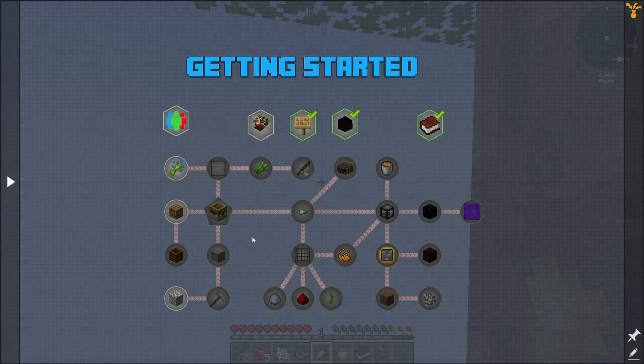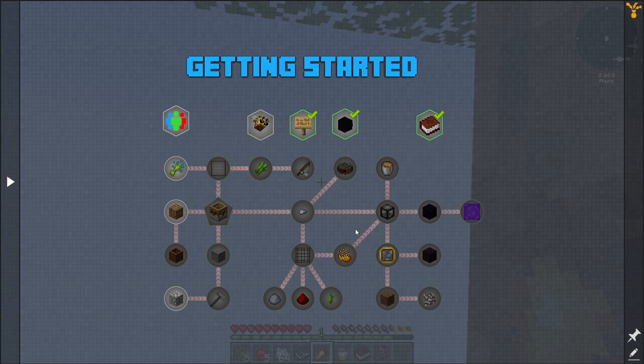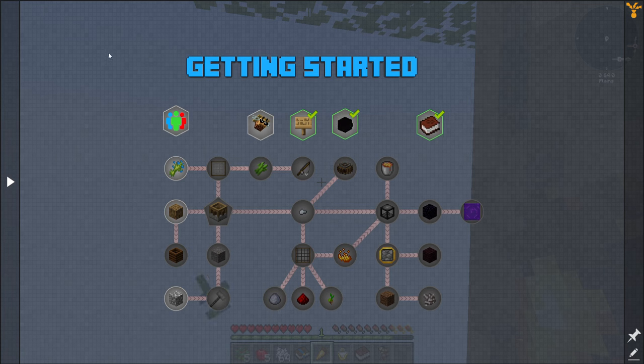This is where we're going to start — Getting Started. The first things I need are some cobblestone, a hammer, and so on. Every time you complete a task you get rewards. I did a very bad job of looking at the rewards before. For example, I got one piece of obsidian and didn't realize that the quest reward gives you eight obsidian. So I sat there for hours getting one bucket of lava at a time to make obsidian, when I could have just gotten all I needed for a portal automatically. We're going to do a little bit better this time.